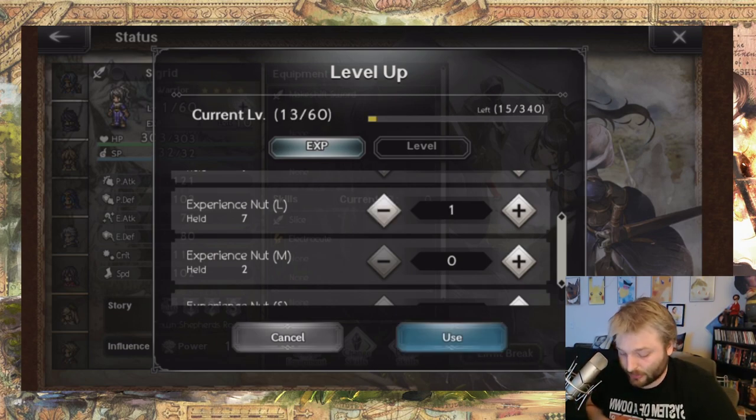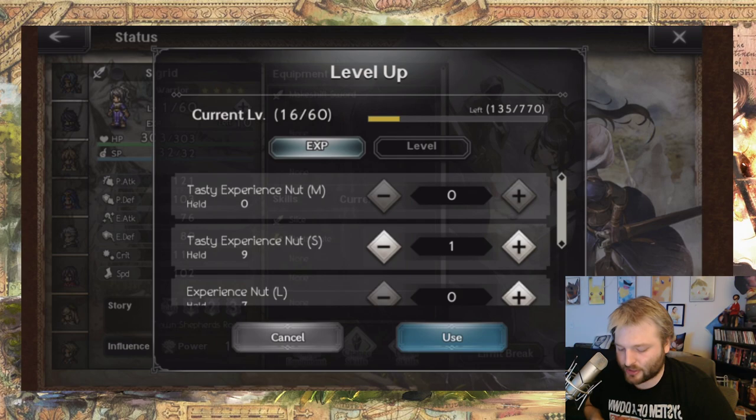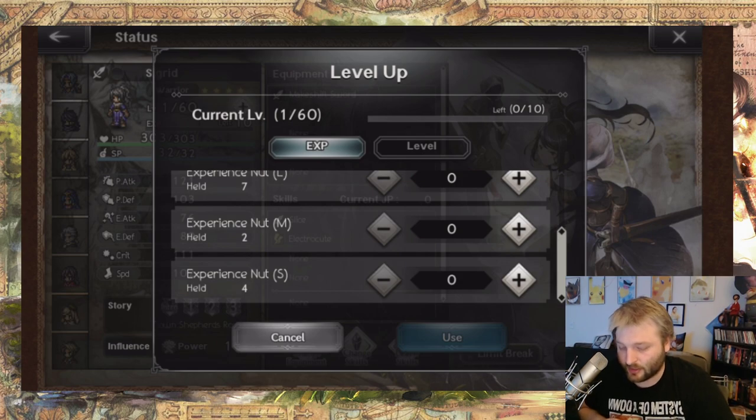So if we take a look here, the large will bring me from level 1 to level 13, and the small will bring me from level 1 to level 16 — so these are bigger than the Experience Nuts Large. You're going to get 18 of these every day. This is huge for experience. I highly recommend getting to this as soon as possible, because even if it doesn't help you get a character to the level cap right away, this is going to be perfect for slightly pushing a character a few more levels or, more importantly, helping a new character catch up to the rest of your party.